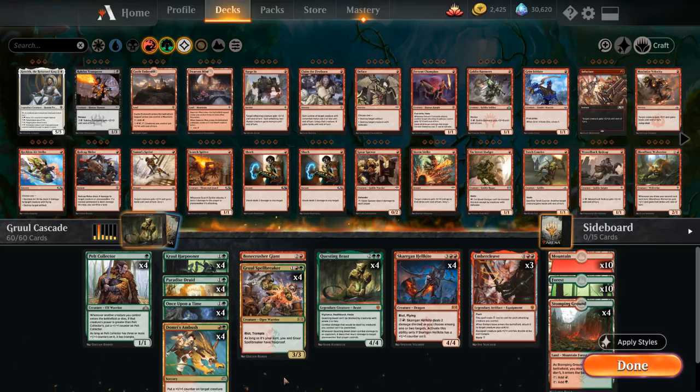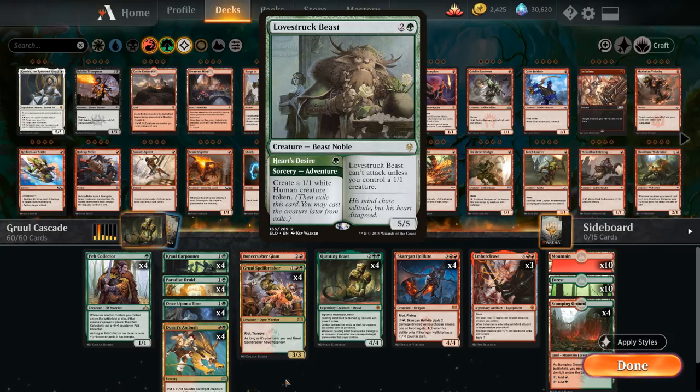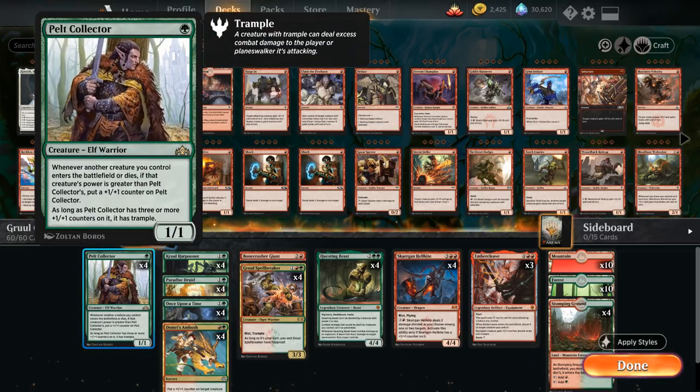Another way to approach this deck is as an adventure deck with Innkeeper at one mana instead of Pelt Collector, replacing some creatures with adventure creatures like Lovestruck Beast, Bonecrusher Giant, and Rimrock Knight. However, Pelt Collector is more synergistic in this event than Innkeeper, because Innkeeper cares about casting adventure cards while Pelt Collector cares about creatures entering the battlefield. If we cast a two-drop adventure and find Innkeeper via cascade, we don't draw a card right away, whereas Pelt Collector still picks up a counter.